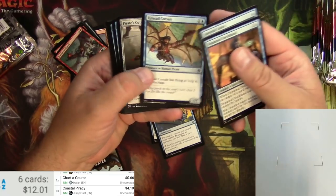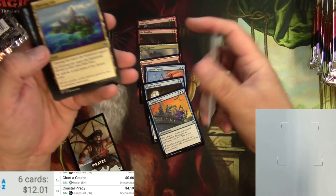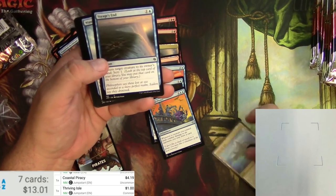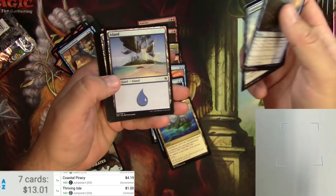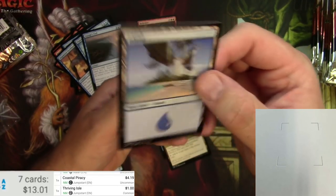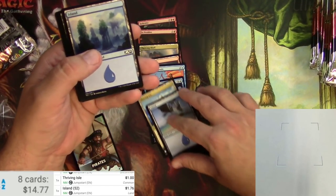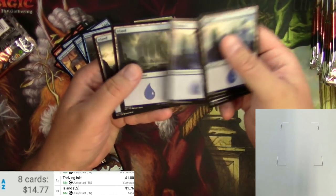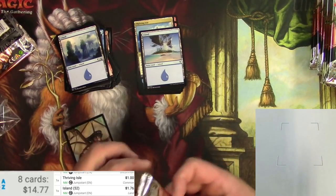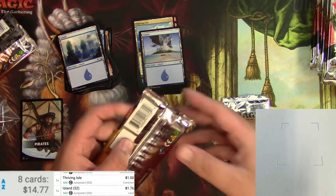May not be able to pick out every good common and uncommon — mainly going after the rares. The Thriving Isle shows up as about a buck. We got a very cool pirate-themed Island — the Airship Pirates island — trending at $1.76. So here's our good stuff pile, and all of this is going to go to patron Justin eventually. That was Pirates and Devils.